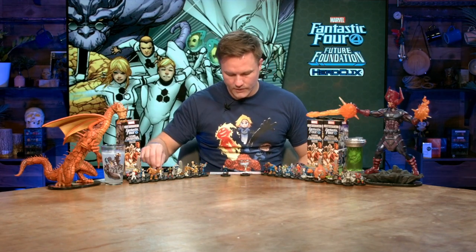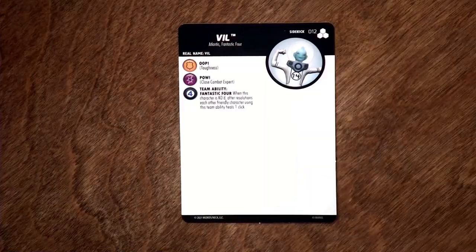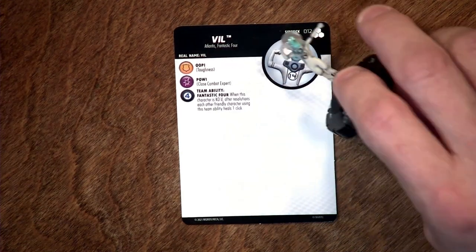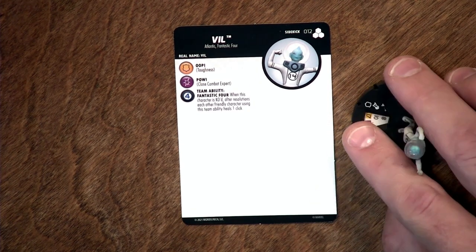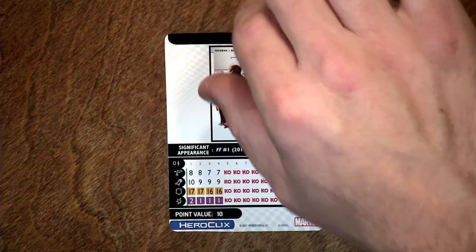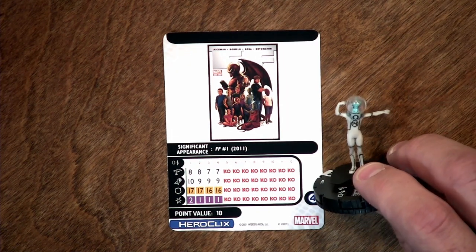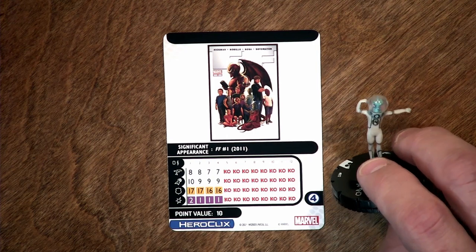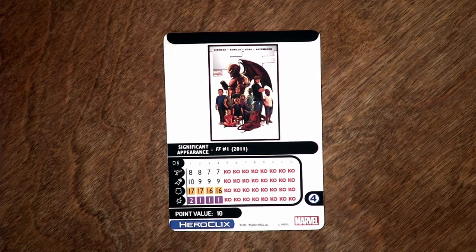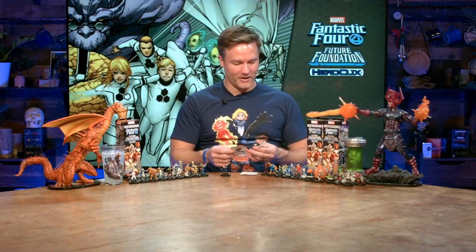We got Valeria on day one, so I'm going to set her to the side — remember, she's a sidekick. And we have another sidekick here: Vil. Vil has Toughness and Close Combat Expert, only comes in at 12 points. Her brother Wu was also a part of the Future Foundation — Toughness and Close Combat Expert as well. I'm surprised they didn't do something more, but only 10 points. 10 points for a four-click dial with that much Close Combat Expert — you can do four clicks with a 10 attack on click one, and that's only 10 points. That's a nice little hard-hitting character.